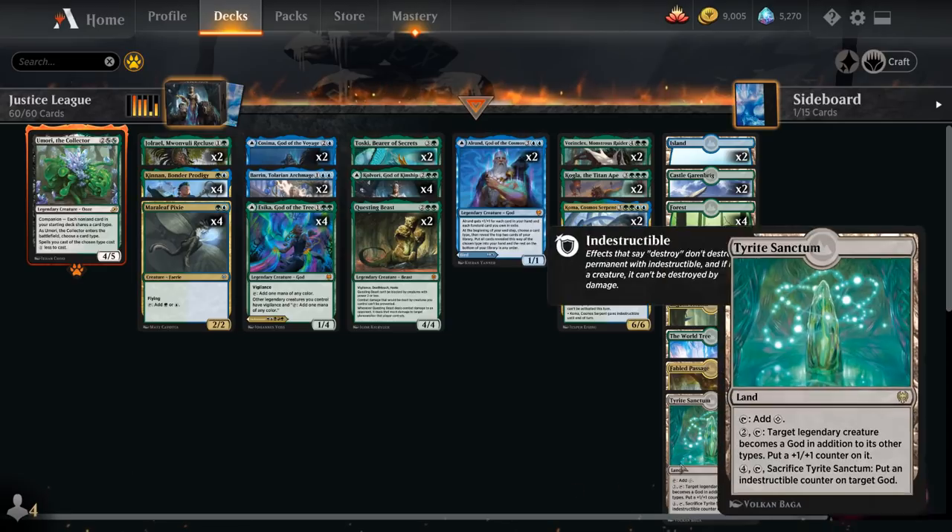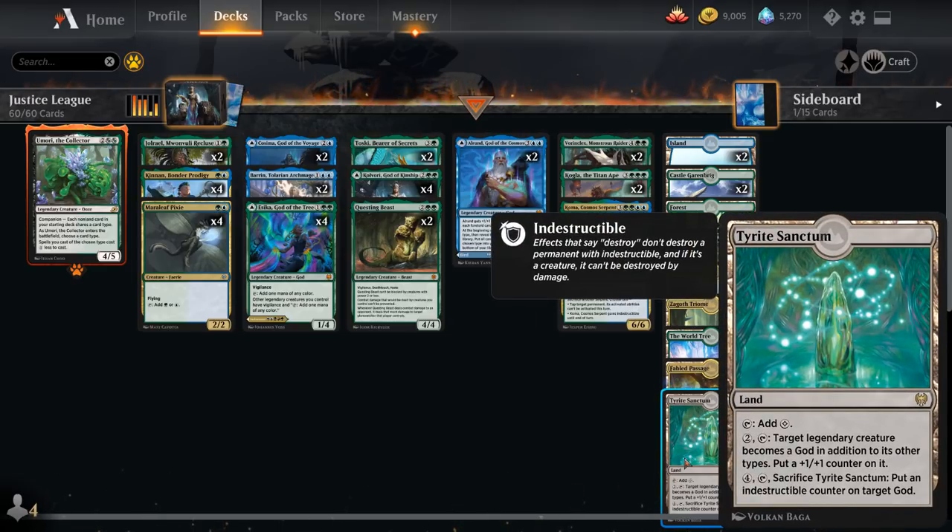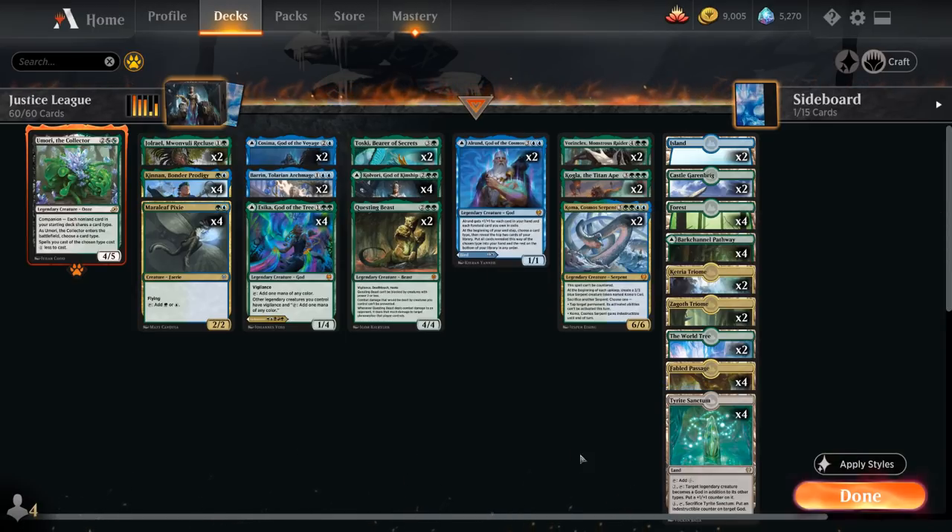Another build-around card is Tyrite Sanctum, a land that taps for colorless. For 2 mana, we can tap Tyrite Sanctum to make a target legendary creature become a God in addition to its other types, and put a +1/+1 counter on it — we can keep activating this as much as we want. For 4 mana, we can tap and sacrifice Tyrite Sanctum to put an indestructible counter on a target God.